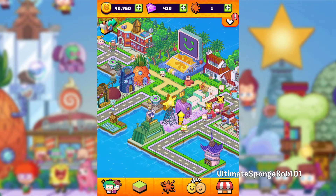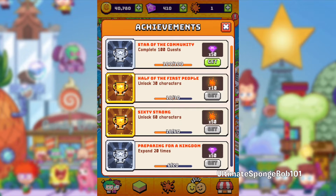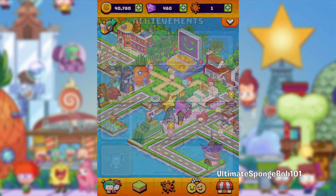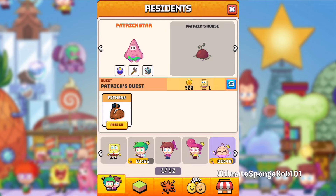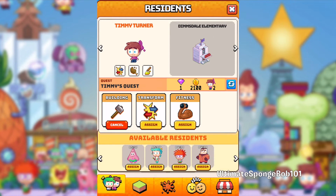But first, going into our achievements tab — we have 'Star of the Community': complete 100 quests and get 50 gems for that. That's a pretty good reward. Let's collect some of the quest prizes and gifts as well, and give our characters some stuff to do while we wait.